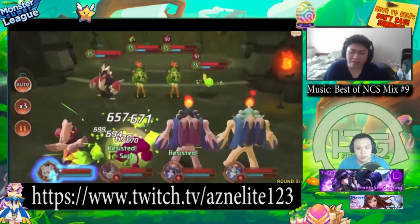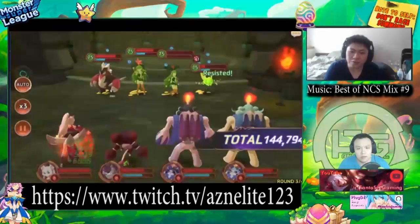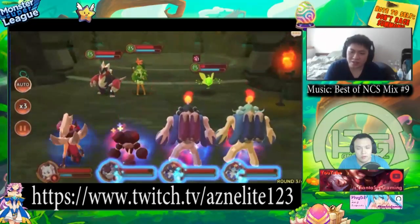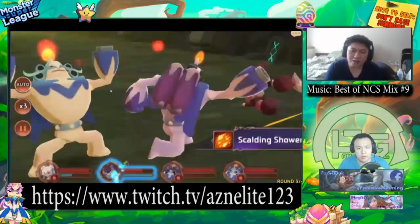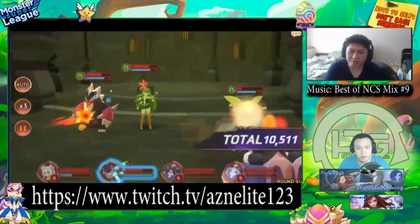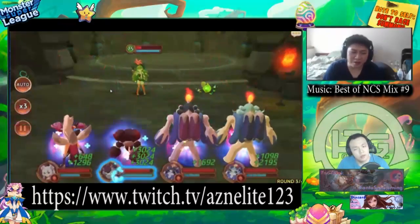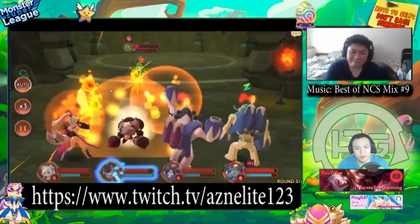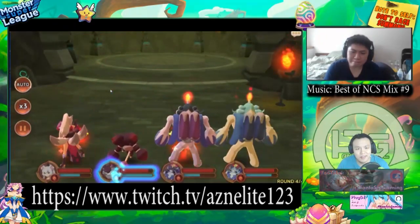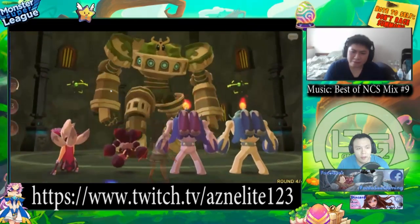I definitely highly suggest building double Fire Candling if you don't have any of those nat four or nat five Ashmons. Fire Candling is farmable in Lunar Valley — definitely farm on normal if you can. And believe me, these guys pop out like flies during exotic events.